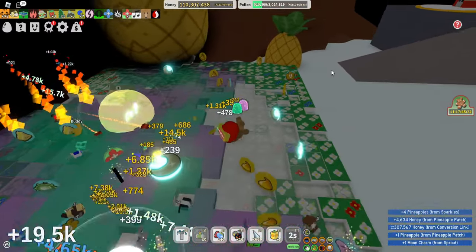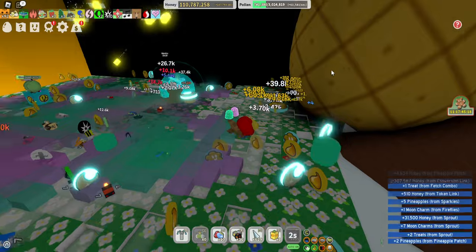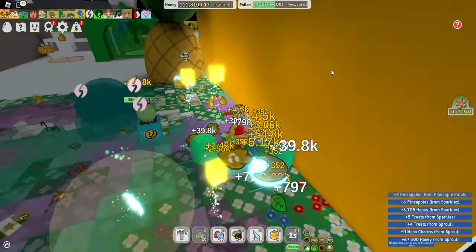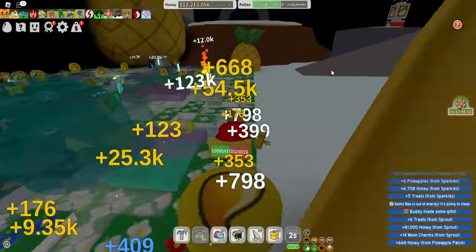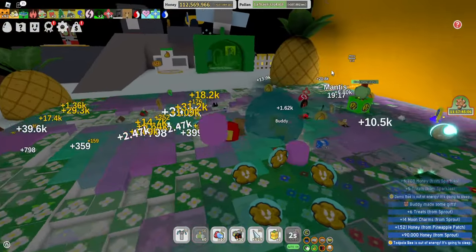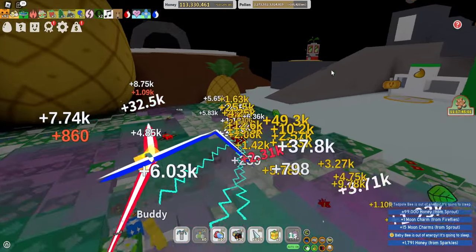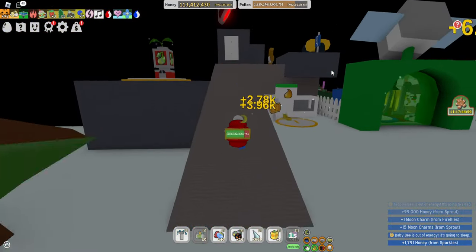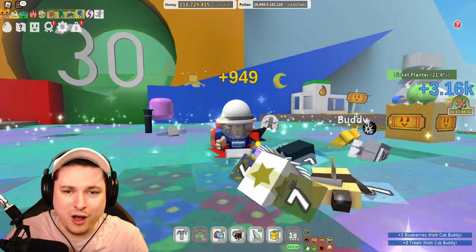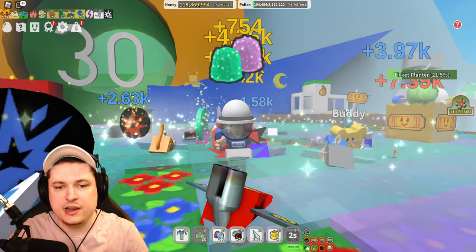Boom — there we go. 1, 2, 3. Definitely enough. We get a bunch of moon charms. Now I should have all the materials besides the 250 million to get myself the new porcelain back unit. I just bought this one, so I think I want to go for the backpack because I just need more inventory space every single time. My bees are going to be grinding because I need to get myself 250 million honey now, since I should have absolutely every single other item.